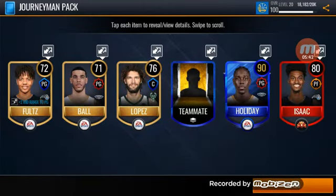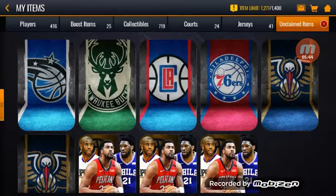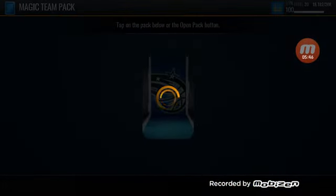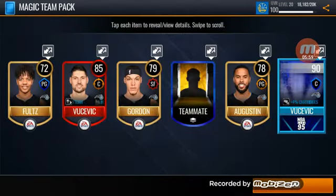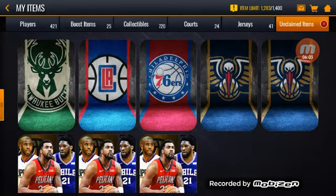Dragic, Holiday, and Jonathan Isaac - basically the worst possible pack yet. Now we have 16 packs and we'll start with Orlando. We have a lot of Orlando players on the roster, let's see if we can add to that with a high overall player. We get Vucevic - a cool looking card but not worth too much.